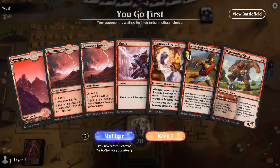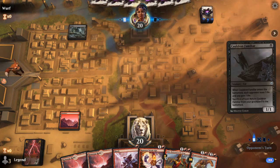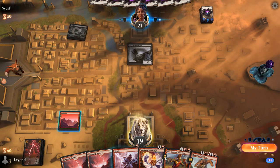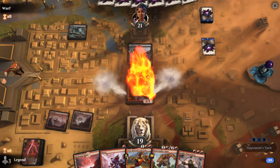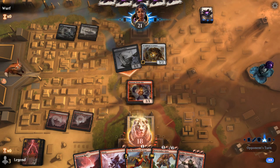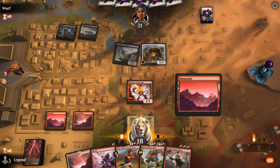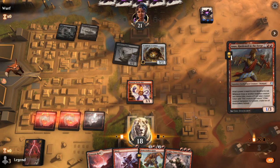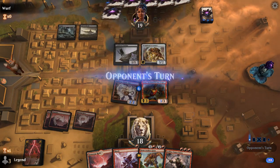We're on the play with a fine opening hand — get to keep up Shock, which could kill this Familiar. I think I'm gonna hang on to it. Chainwhirler can clean up Familiar at some point too. Scrappy Scrounger can block. So do we want Anax or Chainwhirler? I think Anax first makes sense, and then next turn add a ton of devotion with Chainwhirler — maybe kill an extra 1-toughness creature. Happy enough facing the Sacrifice deck with my red aggro deck.